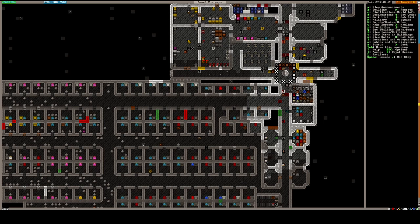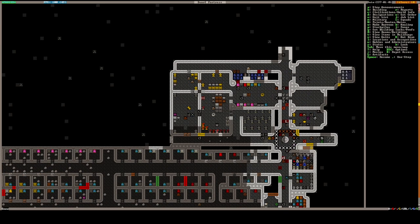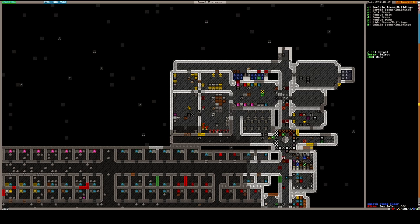Besides that, I also made some more steel armor — like a bunch of it, a surplus of it. Also we got the little well system here. This well right now is forbidden, so they can't take water out of it — they just throw it in the air and cycle it. They have to take it from the underground water source.